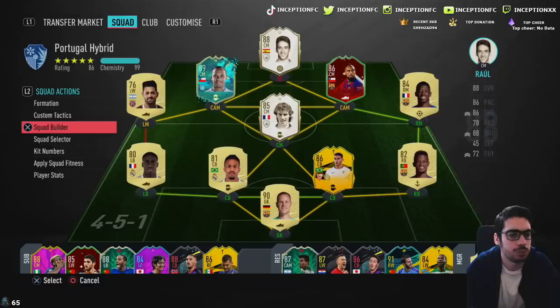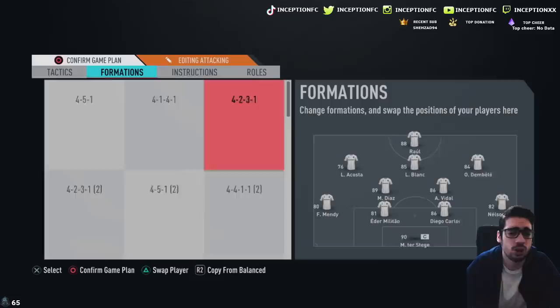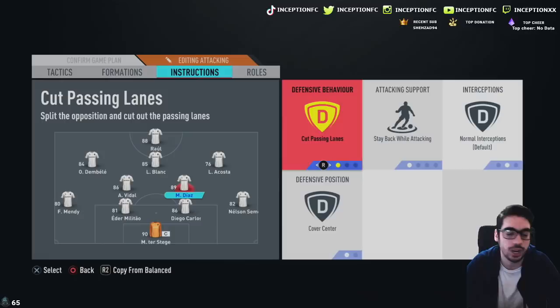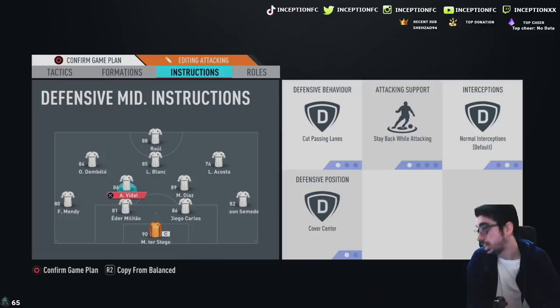I'll show you guys how we line up. Don't worry about Raul being on low chemistry — this is for the sake of the review. You like that little Chilean link over there with Vidal. We're going to be lined up like this. We'll just be using Lauren Blanc as the anchor. We'll put Acosta to the right side just for the sake of the review. And then Diaz, because he is a 3-star, 3-star player, I wouldn't recommend putting him on the right side. So you put him on the left side with Vidal who has a four-star weak foot. In regards to instructions, we want to see what he's like with his stamina — 97 stamina — especially on the cover center.